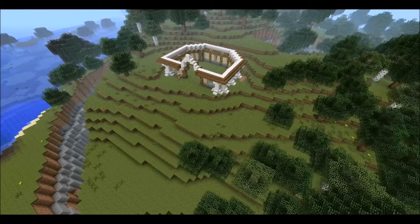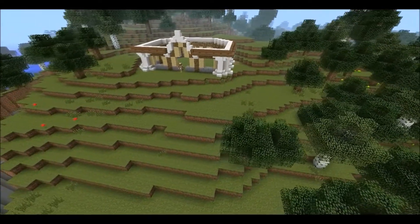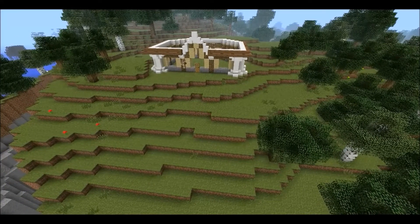I didn't want to use steps on the second level so I was wondering what to do there. I couldn't decide, so I decided to fill in the front main entrance first. Instead of using spruce I decided to use birch, then used quartz to fill in the rest of it. I eventually settled on spruce wood slabs for the second tier.